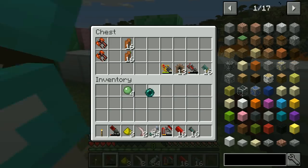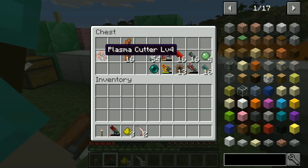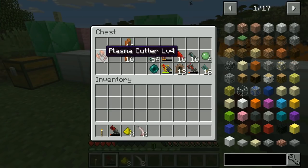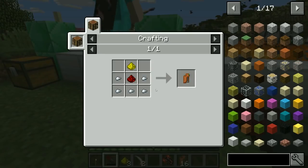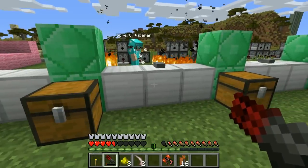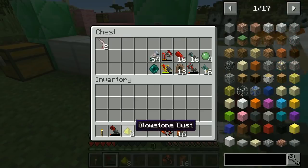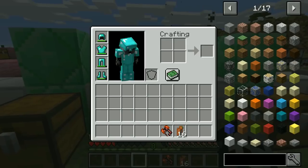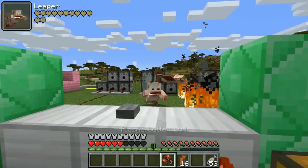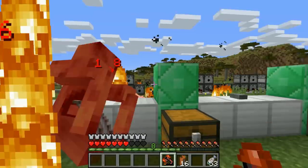Next up: the Plasma Cutter. To make it you need a block of glowstone, a block of redstone, two iron ingots, and a redstone torch. To make the plasma energy ammo you need glowstone dust, redstone, and iron nuggets. Are you ready? Hit it — here we go! There's like a bat. Oh yeah, I like this weapon — it just keeps getting weirder and weirder. I killed the bat thing!